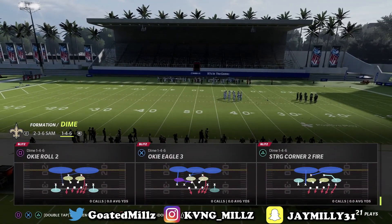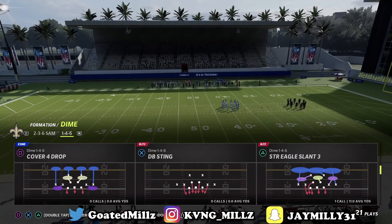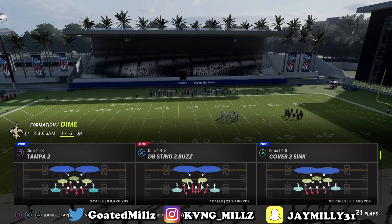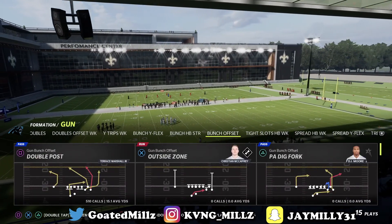We're covering Tampa 2 and Cover 3. There are different ways to set this up, but you always want to come out in DB Sting 2 Buzz — right here. This is what you always want to come out in.